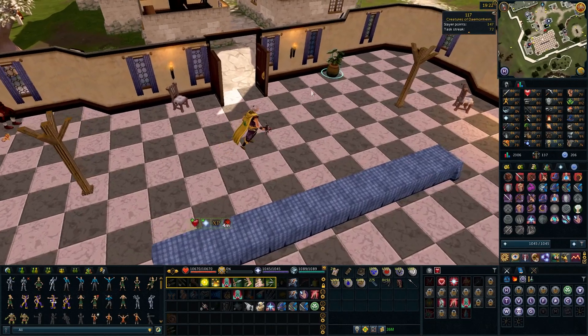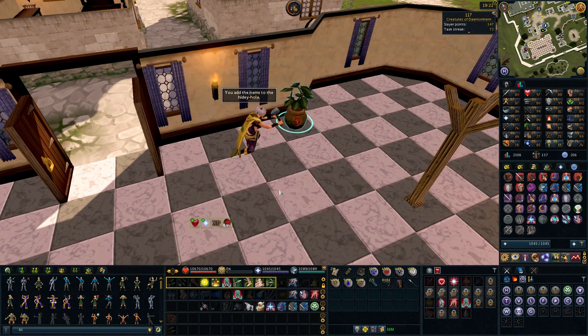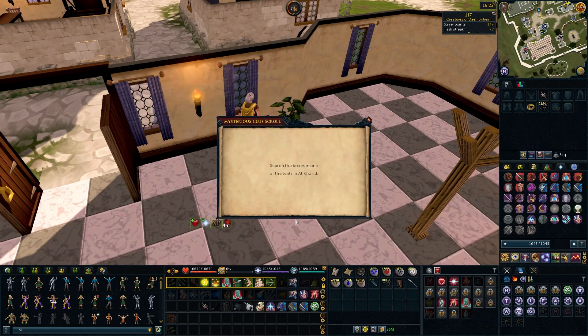This one is hiding here as a potted plant. 7 out of 58 - fill it up. It automatically takes the items off us and puts them in here, so if we ever get that step again in the future we can easily do it.